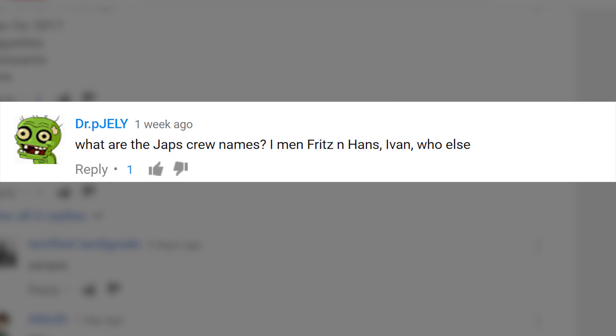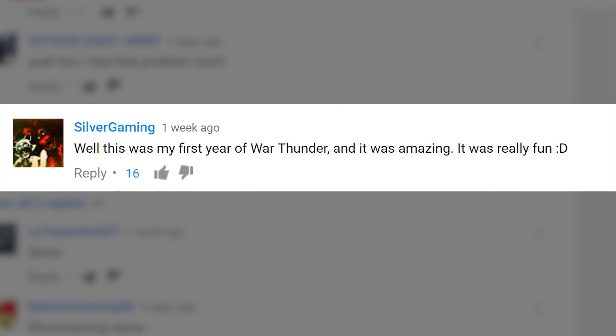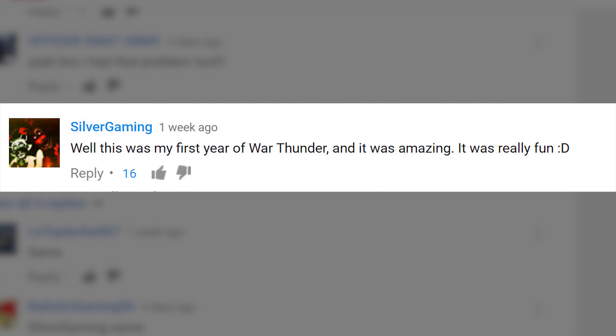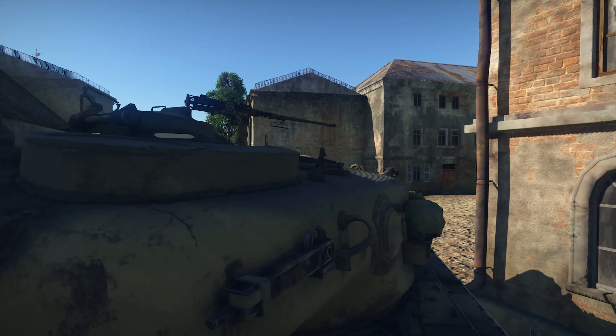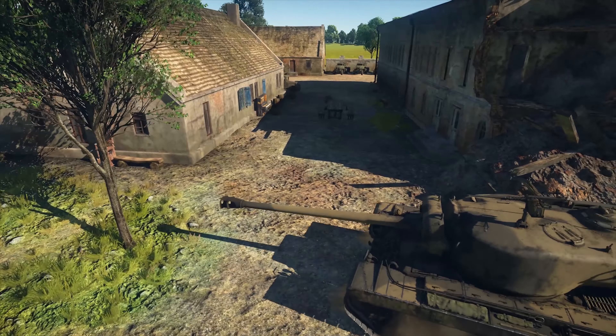Dr. P. Jelly asks: What are the Japanese crew names? I mean, Fritz and Hans, Ivan — who else? Tetsu, Shoji and Yoshi, obviously. And then there's this message from a player called Silver Gaming: this was my first year of War Thunder and it was amazing, really fun. Really nice to hear that, mate. We still have a few surprises up our sleeves, so keep your eyes peeled for even more military machinery-related awesomeness.